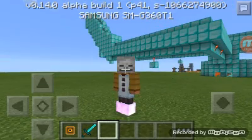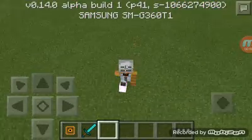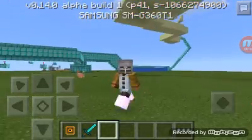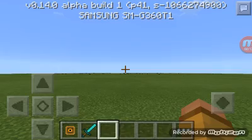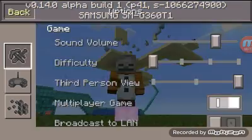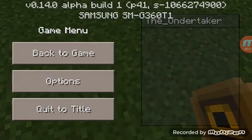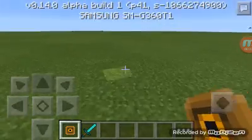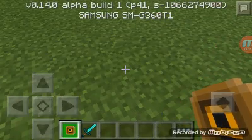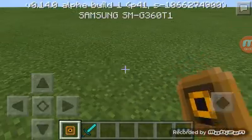Hey guys, welcome to another video where today I am gonna be showing a hidden feature in Minecraft Pocket Edition 0.14 — and it's a camera. This is how it looks in my hand. It's pretty small but it's pretty cool. We're gonna show it in three, two, one.